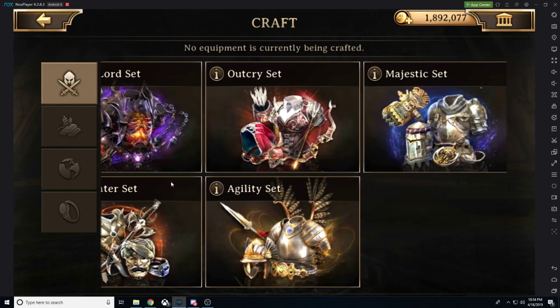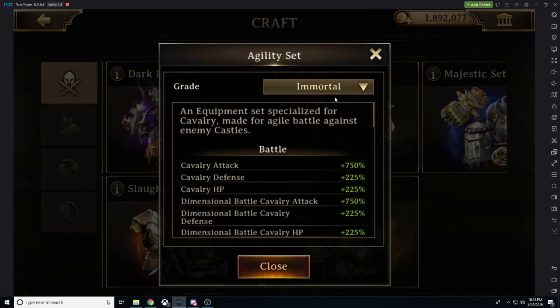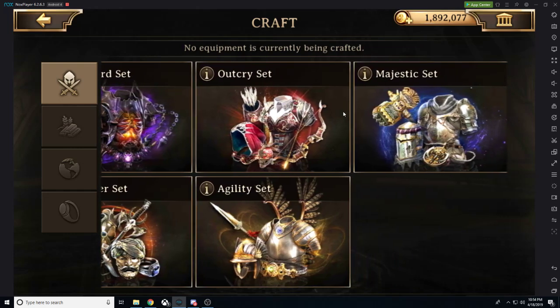Now we have our level 40 gear. We have the Slaughter set — our infantry set — Outcry for archers, Agility for cavalry, and the Majestic set, which is our best-in-slot defensive gear. The key questions are: what's the best way to obtain this, how can a free-to-play player get it, how cheaply, and how quickly?